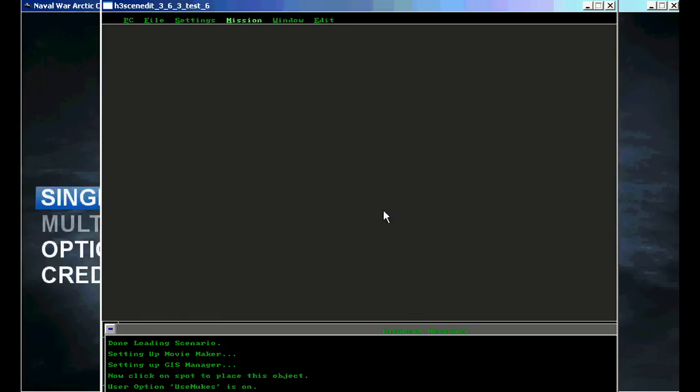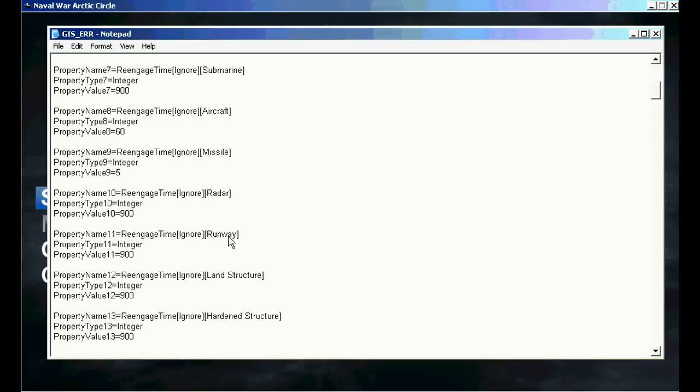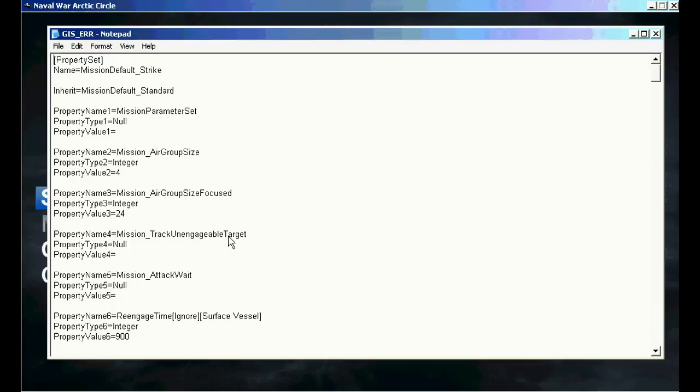Now recently, Harpoon Ultimate has gone a step further to try and give us more control over our scenarios by putting them into these doctrine files. Now, if you take a look at one of these, can you figure out how they work? I can't, and I've been playing this for years. They've offered nothing — there's no explanation on how these work, what parameters these cover, and how they're supposed to be changed, except for some very basic explanations.